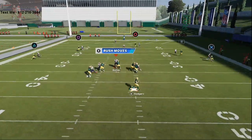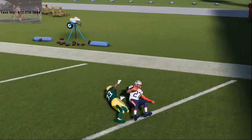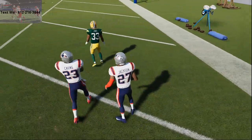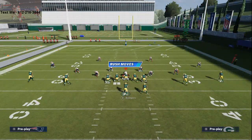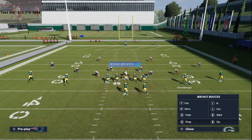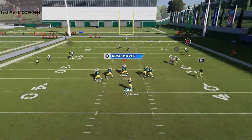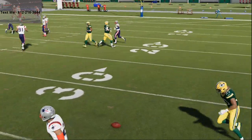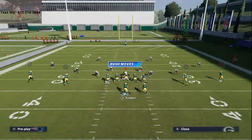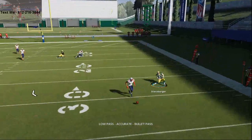It used to be that you could throw the wheel route, but you can't anymore — you can't throw that against man-to-man. Man coverage is a little bit of an issue early on. These are some simple principles that are going to help you beat man-to-man. If you have a better tight end, there's a significant mismatch right here and they can just take him away. But even then, I can still fit this in with an outside pass lead.